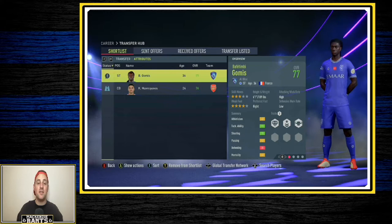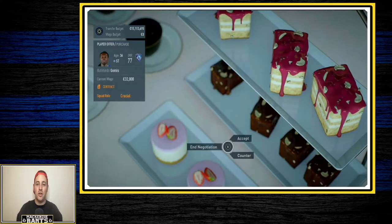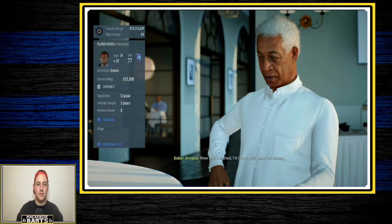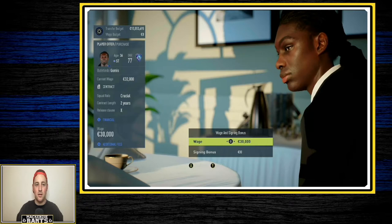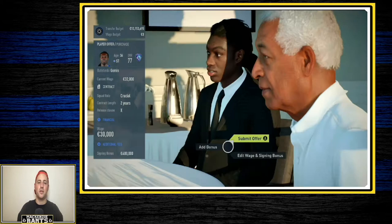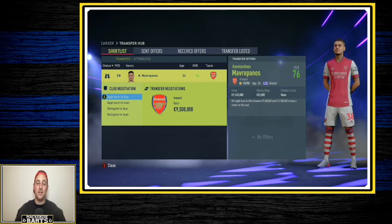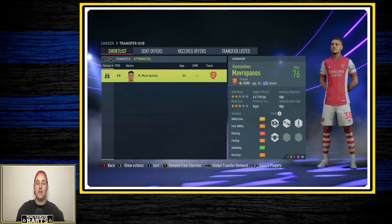We go to 6.5 and they accept — a pretty big price for someone who's 36, but he is 77 overall and should really help the team. For the contract, he wants crucial but we'll go with two years. He's currently making 32 so we'll try to keep it around 30 with a $400,000 bonus. That's a fair offer. We'll hold off on Mavropanos until the deadline or the January window.